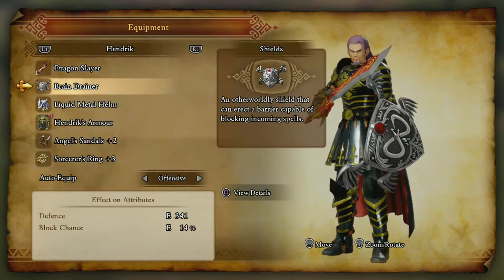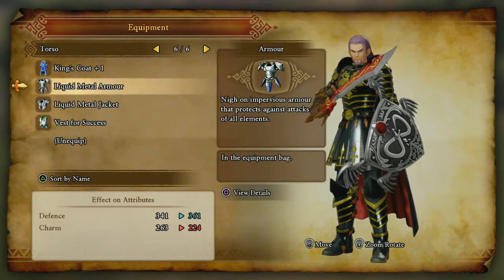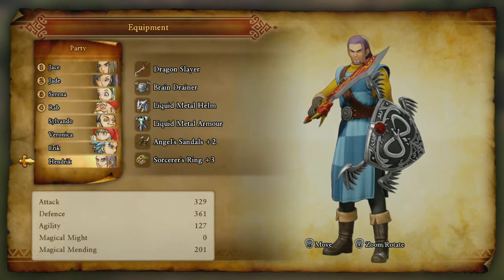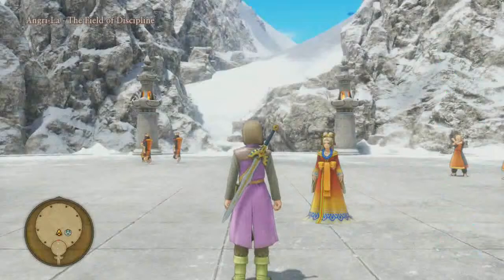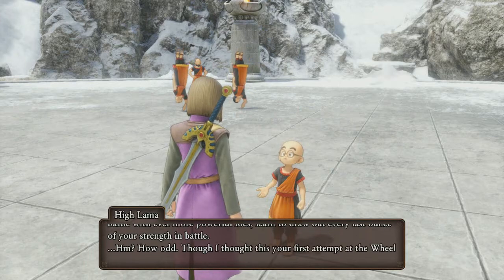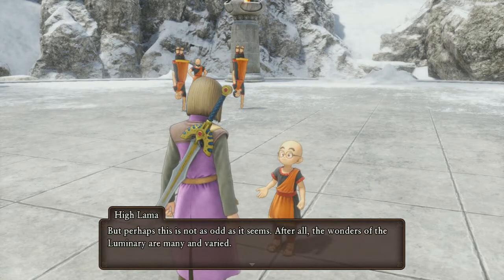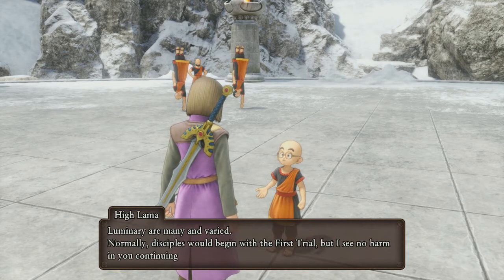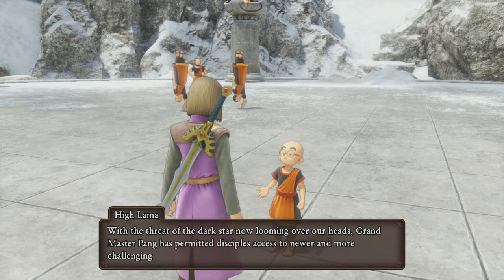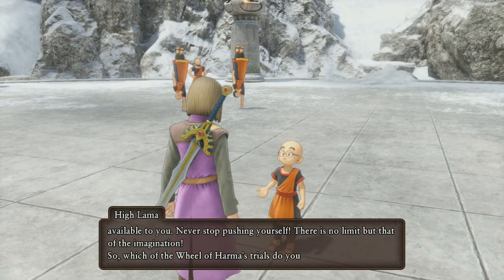This is also why I got that Dragon's Bane sword for Hendrik — I was intending to come back here and do this. We're going to give him the Liquid Metal Armor; it's a bit better than his current armor, though it does change his appearance unfortunately. The game acknowledges our records here and attributes it to the wonders of the Luminary, even after the whole traveling back in time. All right, so we have the First Trial, Second Trial — there's a Staff of Divine Wrath in the rewards. We know this battle: Hendrik goes here, then Jace and Rab on the second battle.